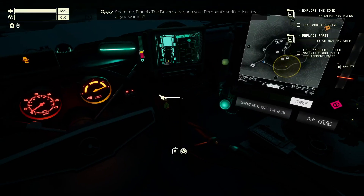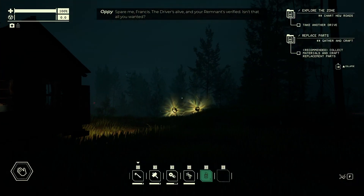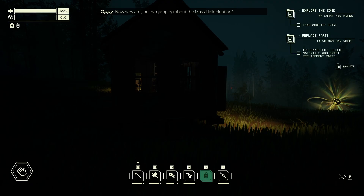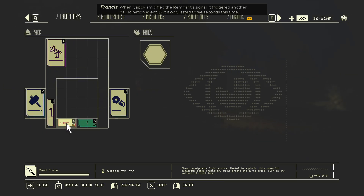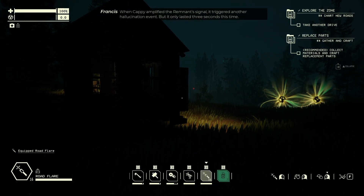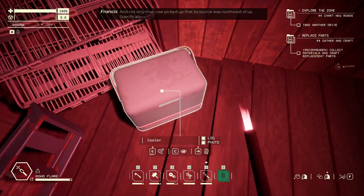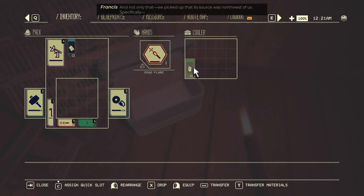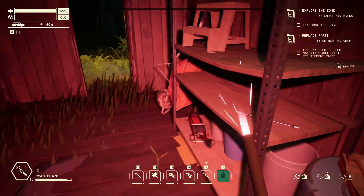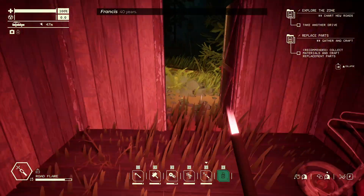Because sending the driver ahead as first aid to Cappy didn't work out like you said it would. Big surprise. The driver's alive and your remnants verified — isn't that all you wanted? Now, why are you two yapping about the mass hallucination? When Cappy amplified the remnant's signal, it triggered another hallucination event. But it only lasted three seconds this time. And not only that, we picked up that its source was northwest of us — specifically somewhere in the deep zone. That's impossible. It's been 40 years.